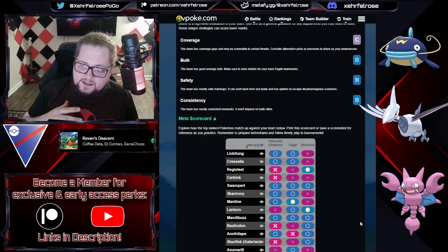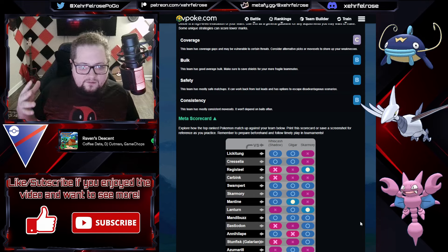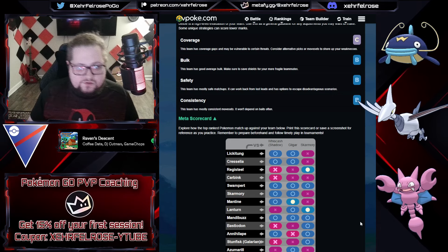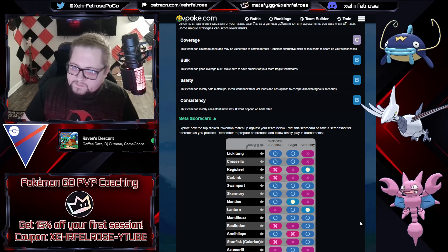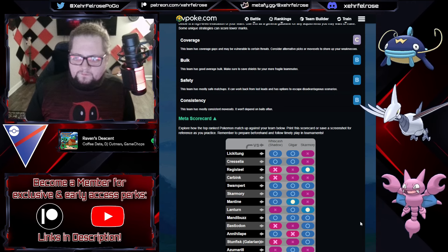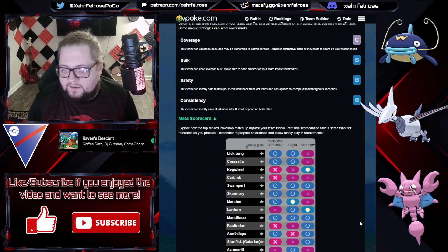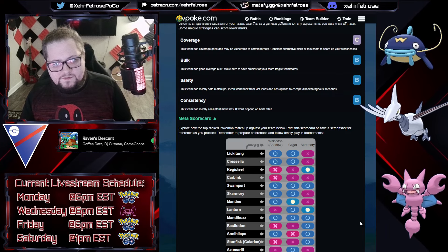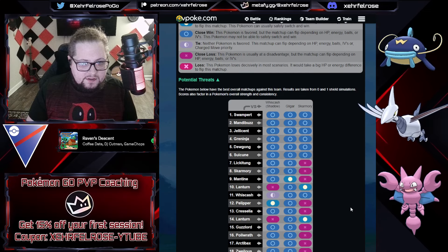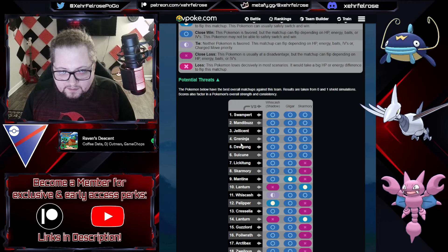You could run Gligar Shadow with Whiscash non-Shadow, both non-Shadow, or both Shadow. You can even substitute Whiscash for Swampert or Quagsire if you don't have one, or swap out one of the back Pokemon for any flyer of your choice — especially Gligar if you're not sure about running double Ground front and back. Mandibuzz or Mantine could also work really well there. This team has play into pretty much the entire meta that is actually being used.